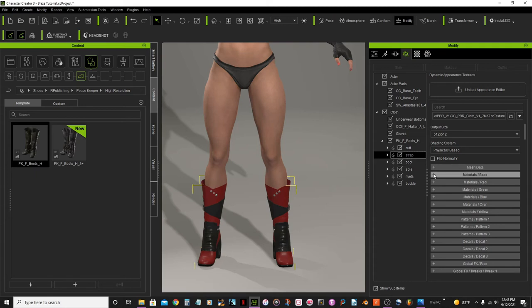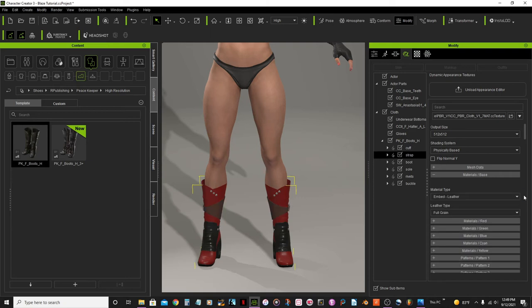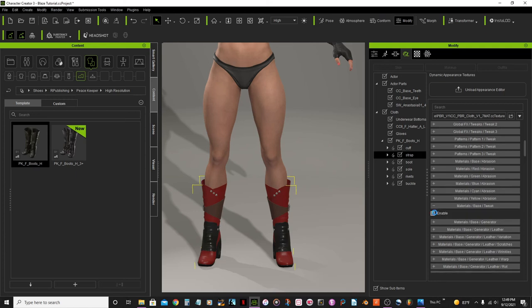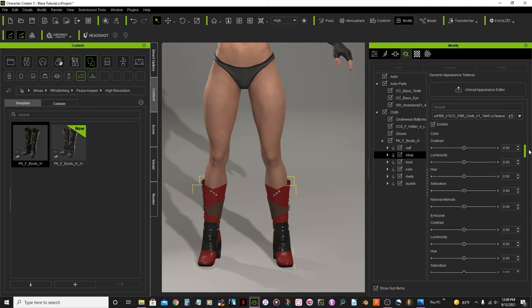For the strap, again material base — replace with leather. Then look for material base tweak and enable it. Again: 0.49, 0.49, 0.47, and all the way up.